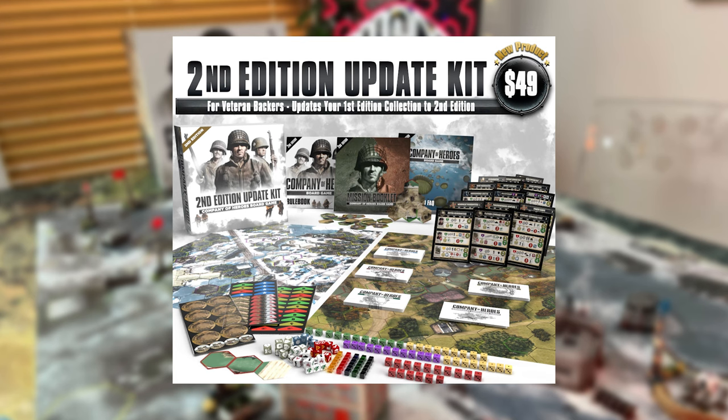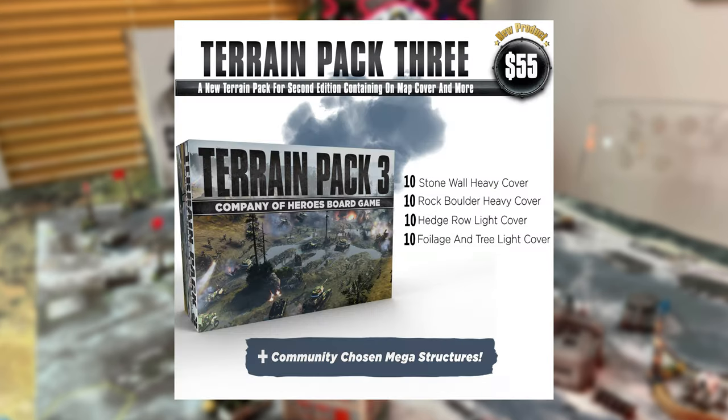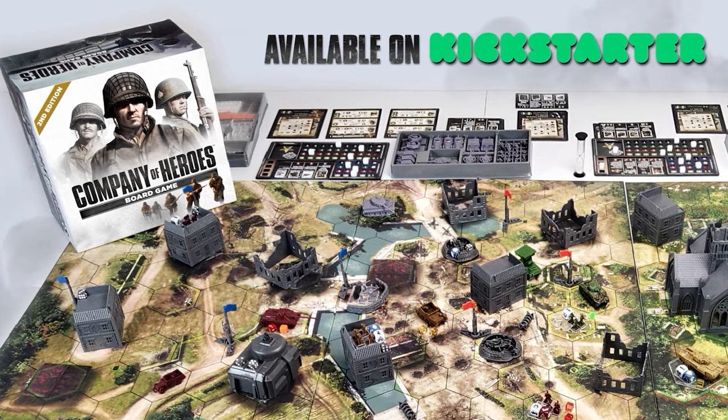If you are a returning backer, there is a second edition update kit for $49 that provides you with an upgrade to the second edition, including two new maps, a complete set of commander cards and base building cards, a new rulebook, bonus pip dice, and many more — definitely worth grabbing. There is also a completely new solo fog of war expansion and the Lost Brigade expansion that brings new units, new tactic options, and faster spawning of more powerful tanks. And there is Terrain Pack 3 with 40 rock walls and tree covers plus mega structures. There are still stretch goals to be unlocked on Kickstarter.